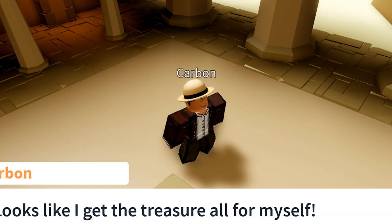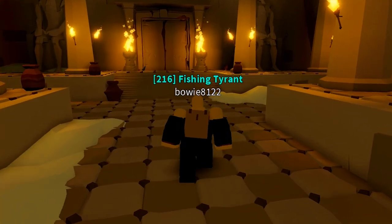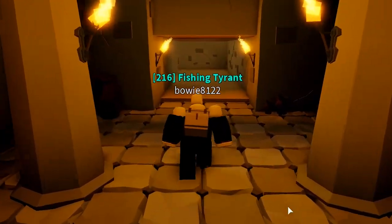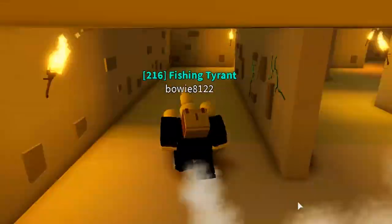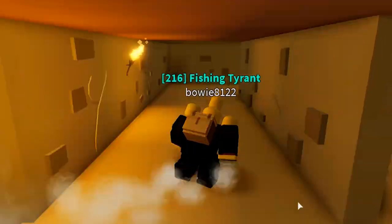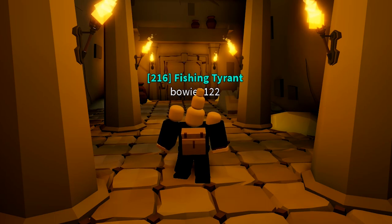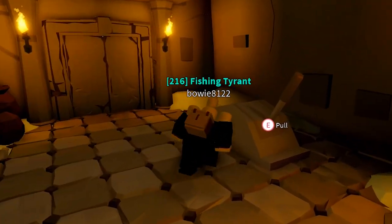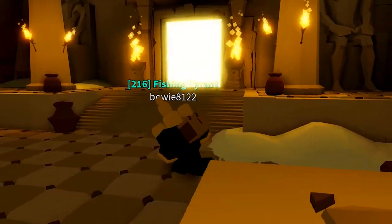Now the fun part of the challenge begins. Once you head inside the Desert Temple, go to the only door that is available. This room is quite special — it is a maze. Unfortunately I can't show you the path I took because this maze is randomly generated each time you go in it. All you gotta do is pull the lever and you can go to the next room, bringing you back to the main room.